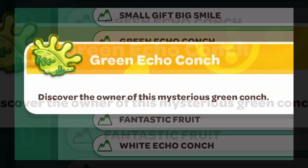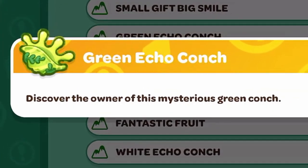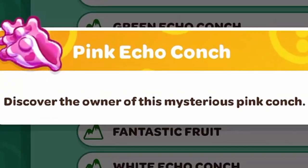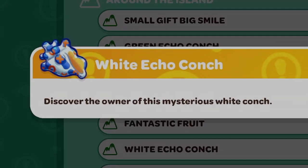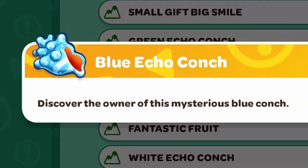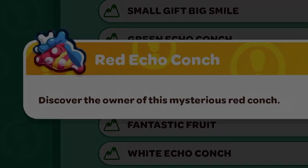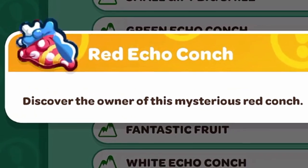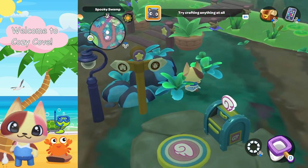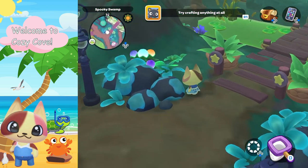The first thing we're gonna look at is all five of the conch shells that you can find. There is a green conch, a pink conch, a white conch, a blue conch, and a red conch. Now that we know the five that we're looking for, let's go ahead and start with the first one.